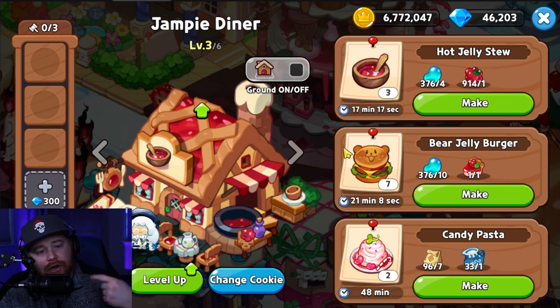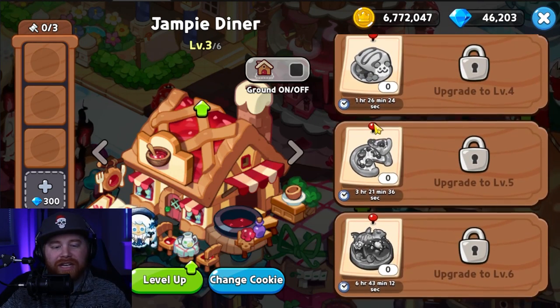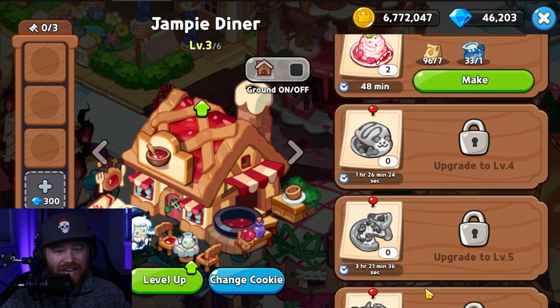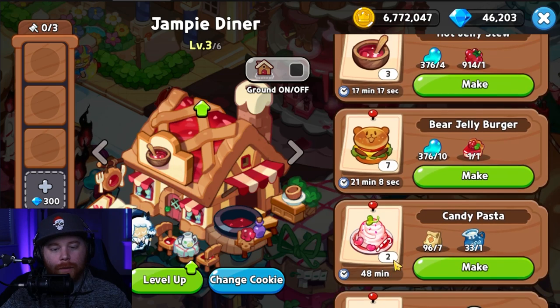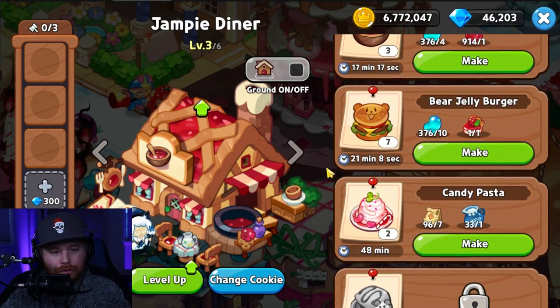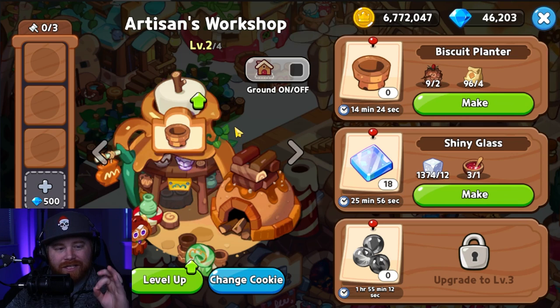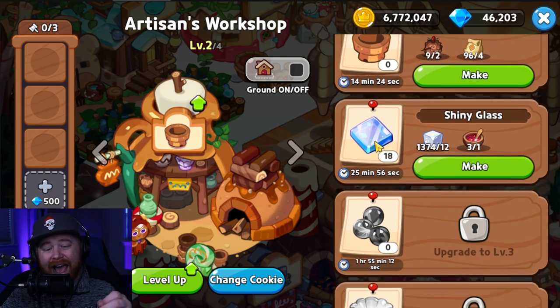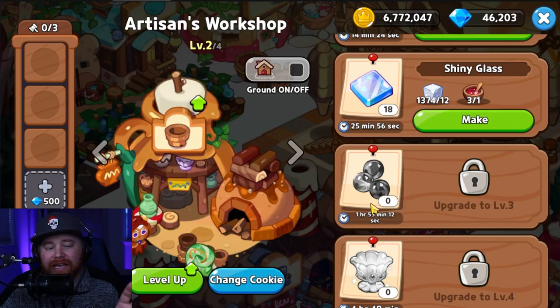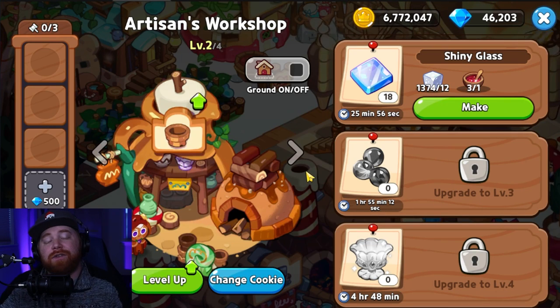Moving along to the jammery diner — level 3 out of level 6 is the sweet spot. You don't need the items at levels 4, 5, or 6, at least not until castle level 13 or above. The biggest thing here is unlocking candy pastas, which you get at level 3. For the artisan's workshop, level 2 out of 4 is the best way to go. You want the planter pots and shiny glass, but you have no real use for gleamy beads or the colorful bowl at castle level 12. Save your resources.